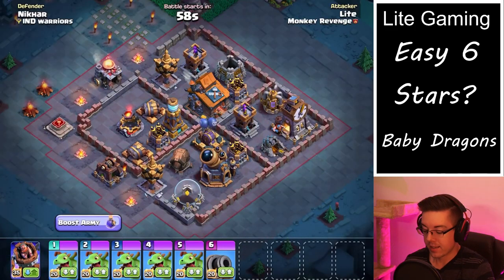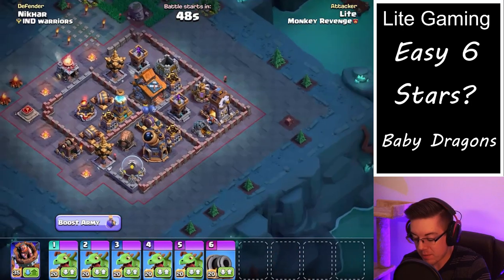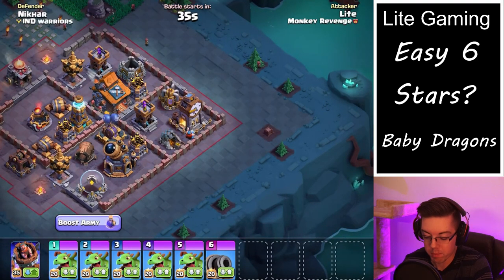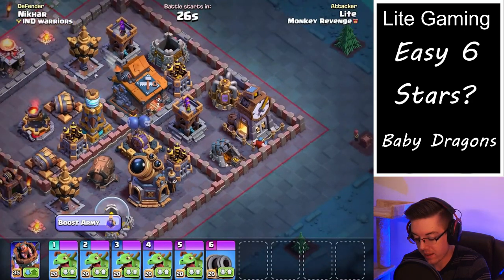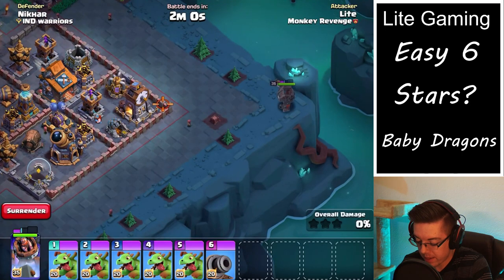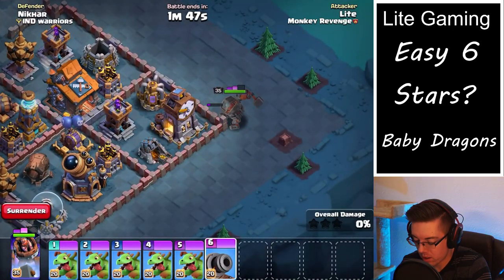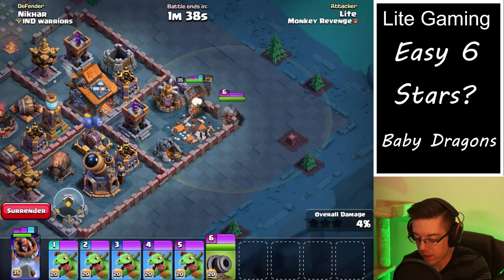We'll jump into the next attack and dissect the next base. Again, we're looking for cannon cart value — do we see any? We've got a centralized air bomb and a centralized tesla, which makes me think no. We've got a deep archer tower. But wait — there are no outside buildings on this side of the base. So we can actually push our battle machine into this corner archer tower, send in a cannon cart behind a reinforce, and we are very likely to get at least both those firecrackers and the air bombs, maybe even more. Let's go in with the battle machine. Once the wall goes down, we'll deploy the cannon cart — I want it to try and go inside the base if possible. We're going to deploy it on that opening, and it should go for either the gold mine or the elixir collector — and perfectly, it walks inside the base.